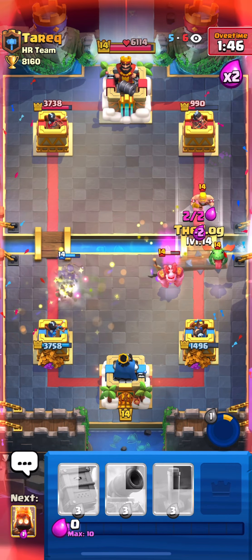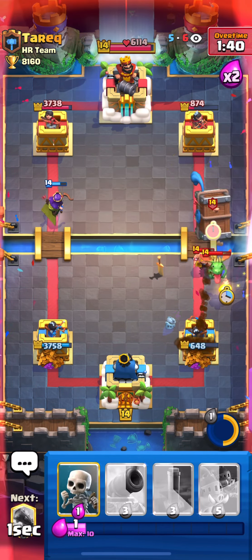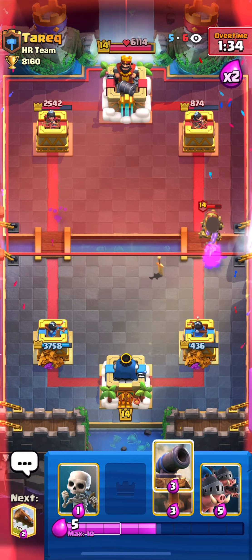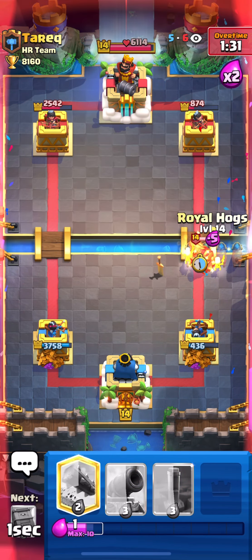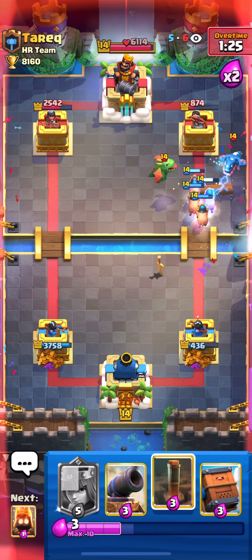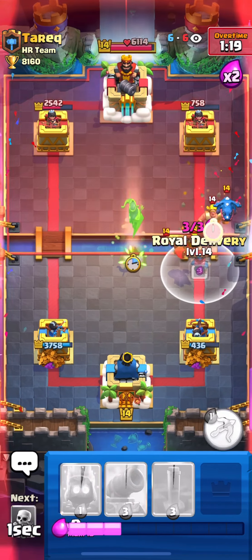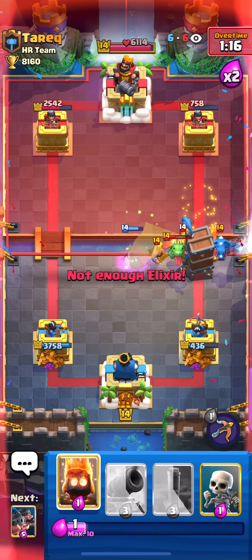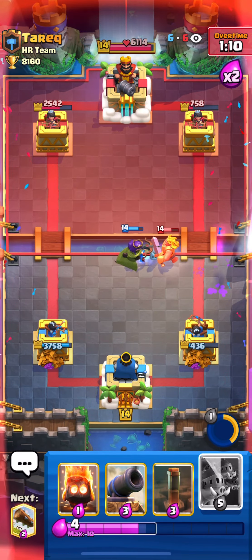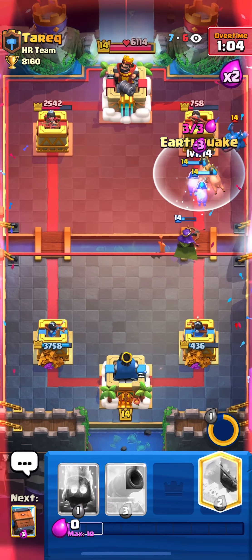I used my Archer Queen and her ability — that was a really good play. He Tornadoed. I needed to use my Royal Delivery with Fire Spirit and he kept pressuring the bridge, so I had to keep defending. I put my Skeletons and Hogs to pressure him because I wasn't attacking and needed to attack. Defended with Barb Barrel, Baby Dragon, Electro Giant, Electro Dragon — my Queen with Delivery. Very good defense, and I go Knight dash on the Skeletons.